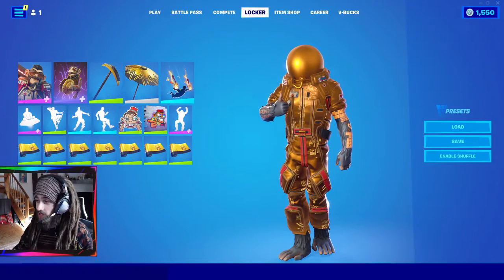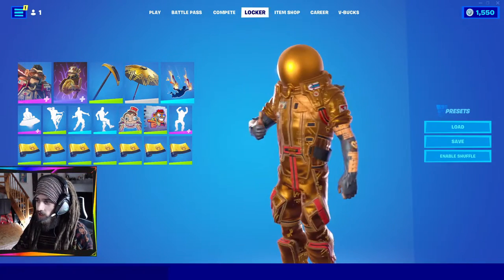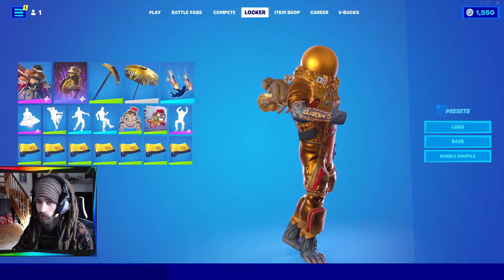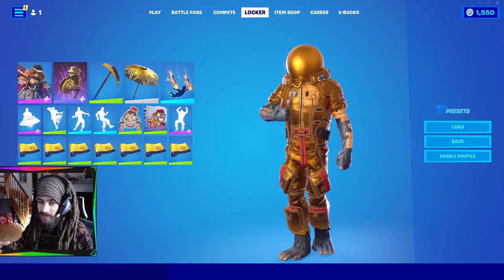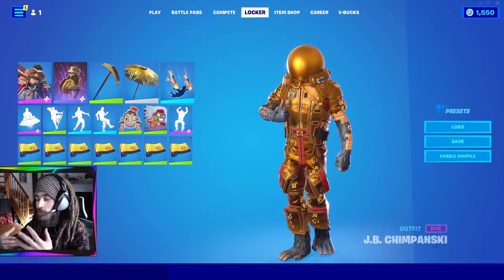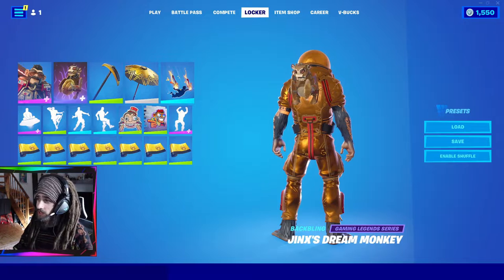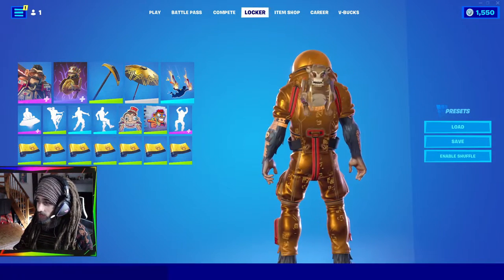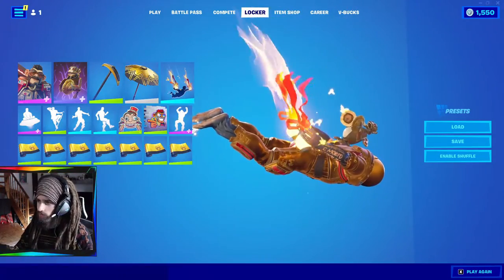We have a space monkey as our next preset. I like space, so there's going to be quite a bit of space stuff in my presets. It's a gold variant, so I had to play quite a bit of Fortnite back then to get this variant. I barely got it — the season ended and the game automatically spent the battle pass points. But the game luckily ended up redeeming it on the monkey. Just some gold stuff to go along with him.